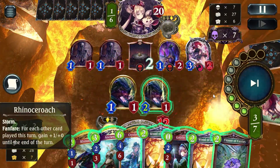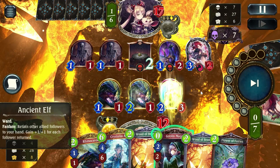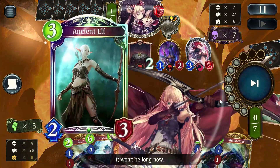This deck only has one minion with a two play point cost, and that is Rhino Roach. So every Goblin Mage we play will get us a Rhino Roach — up to three, obviously, since there are only three in the deck. Flower Fairies is another really good one. The only time I ever play my roaches when I'm not trying to win is when I can bounce them back into my hand — I did that for a little damage and to build up my Ancient Elf to make a big ward.